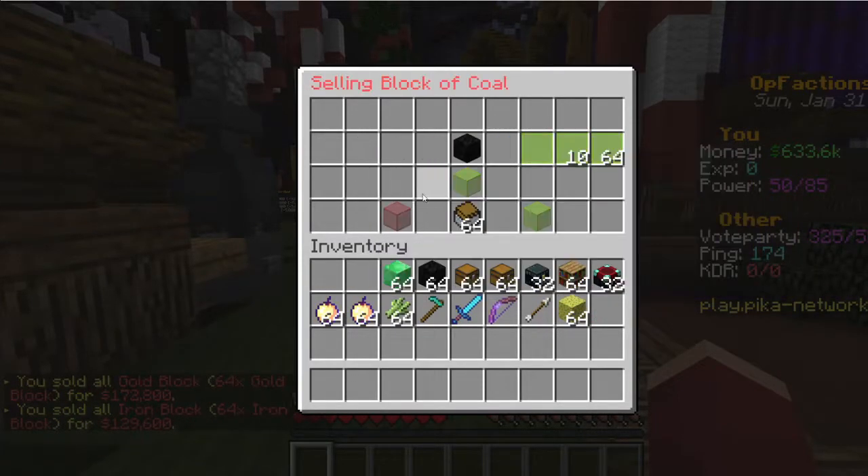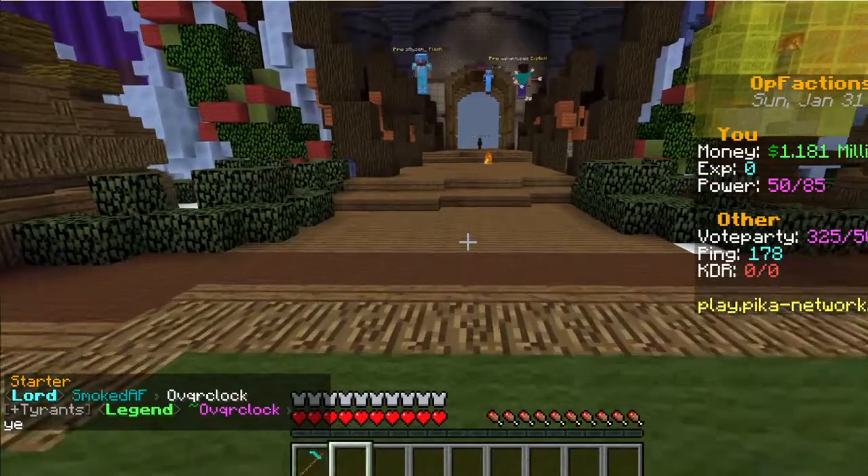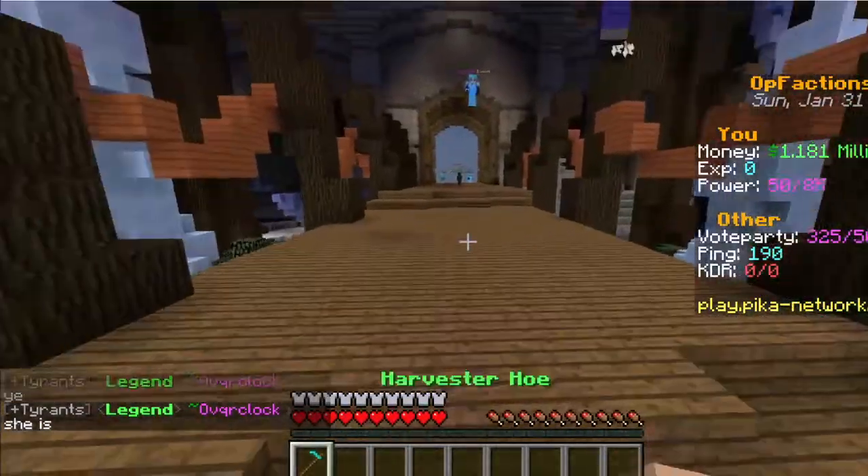Do that for gold, iron, coal, and emeralds as well. In the starter world, you're going to want to use your harvester hoe if you make a sugarcane farm or any other crop farm to make money — that'll be the easiest way.